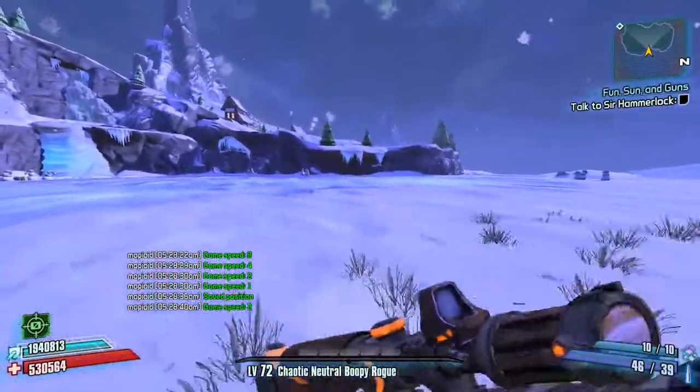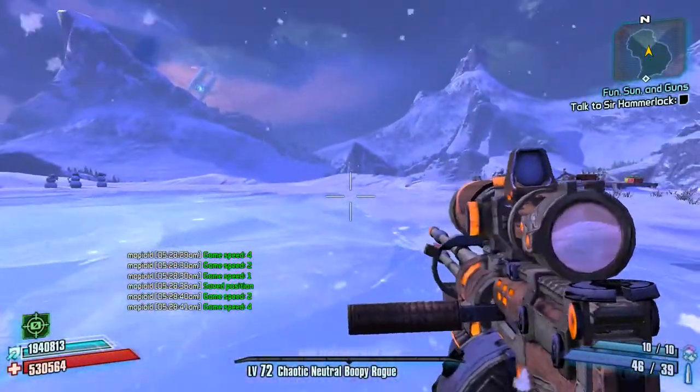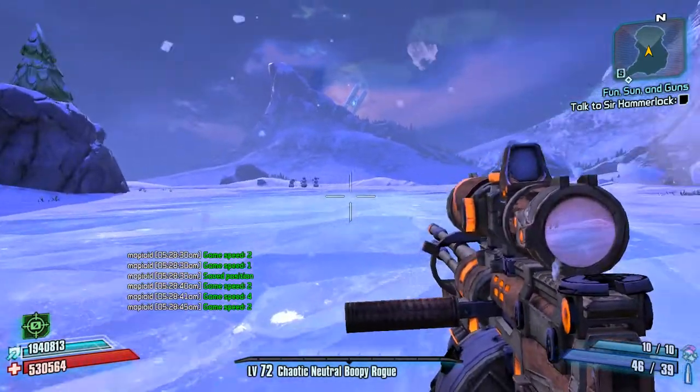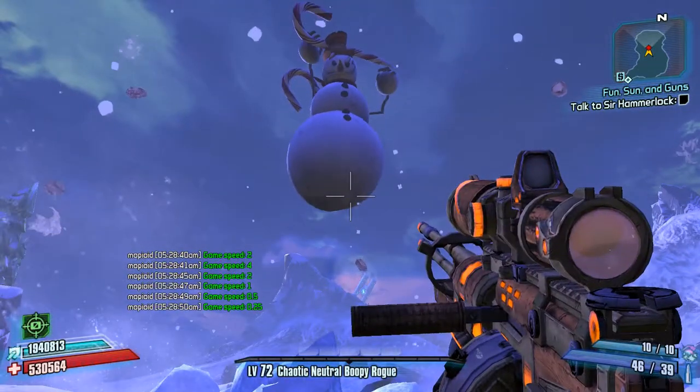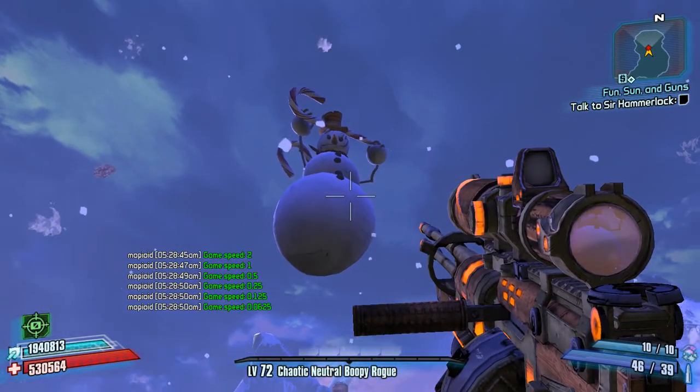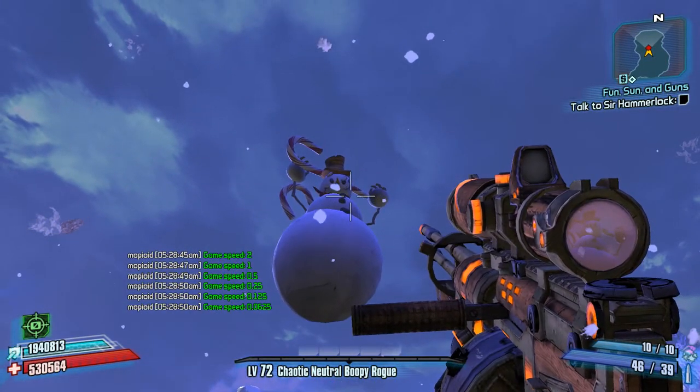Let's go ahead and call him out and increase our game speed again to make him spawn a little faster. We've all seen this animation a thousand times, but actually this time let's slow down time to get a nice little Baywatch shot of him.